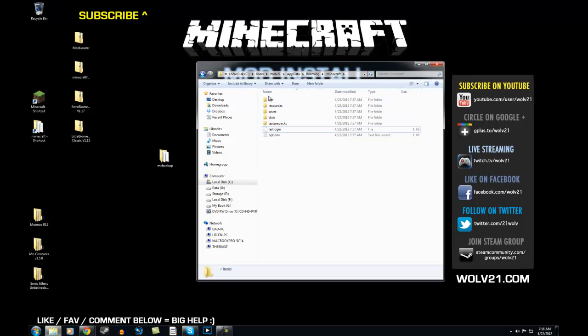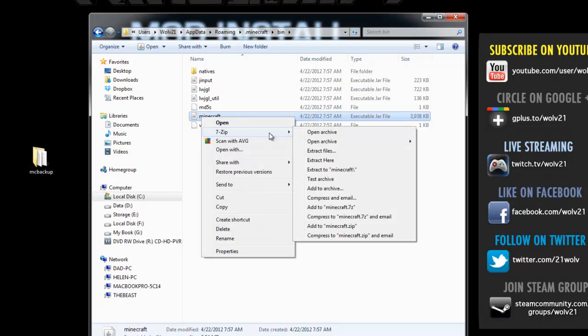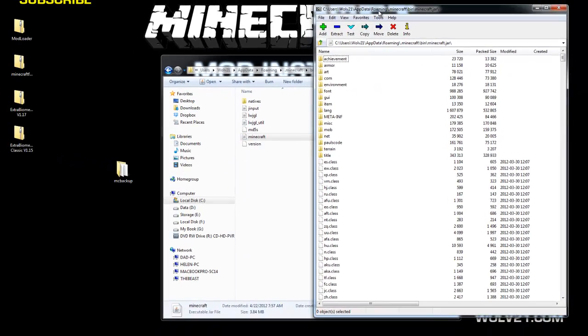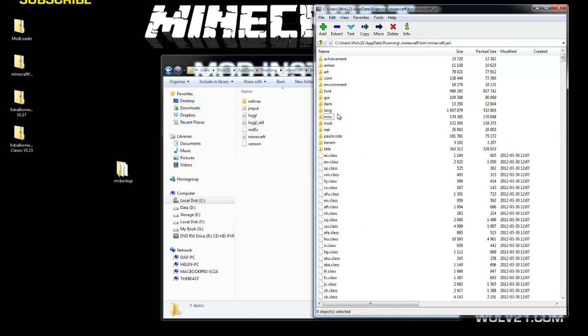In the .minecraft folder, you'll have a bin folder. Double-click on that bin folder, then right-click on the Minecraft.jar file and choose 7-zip, then open archive. Click on the META-INF folder once to highlight it and hit delete on your keyboard. Confirm yes — you need to delete that folder.